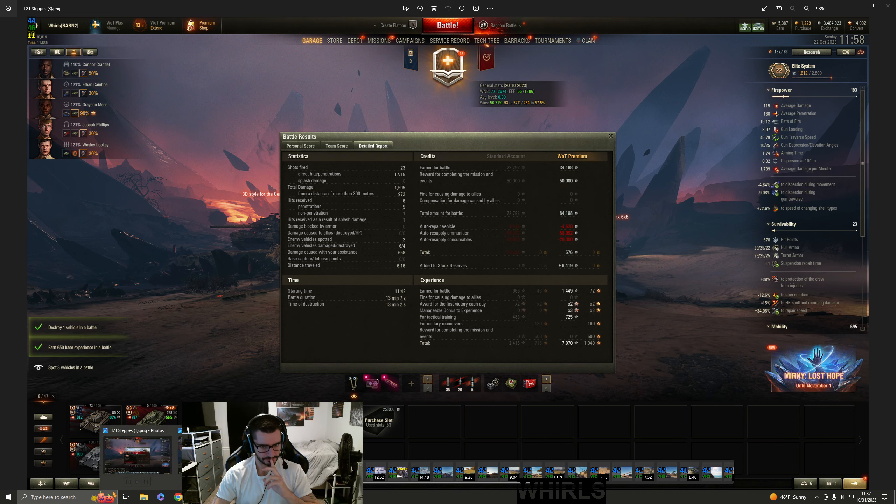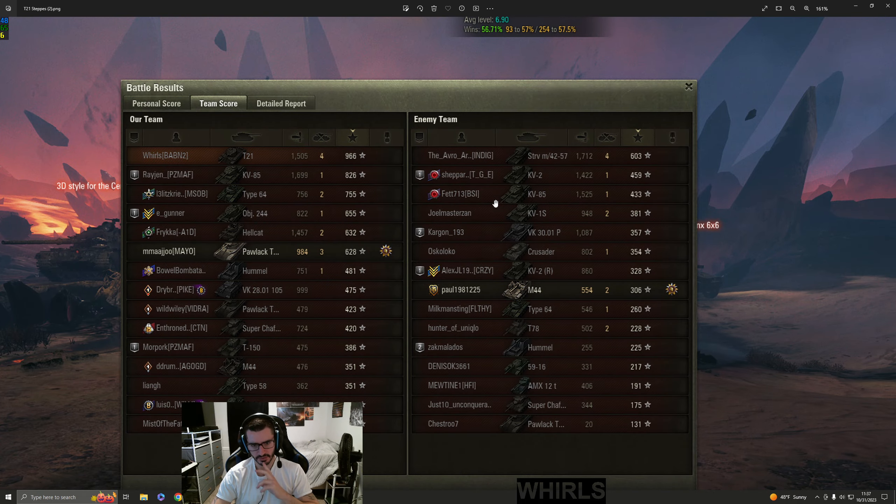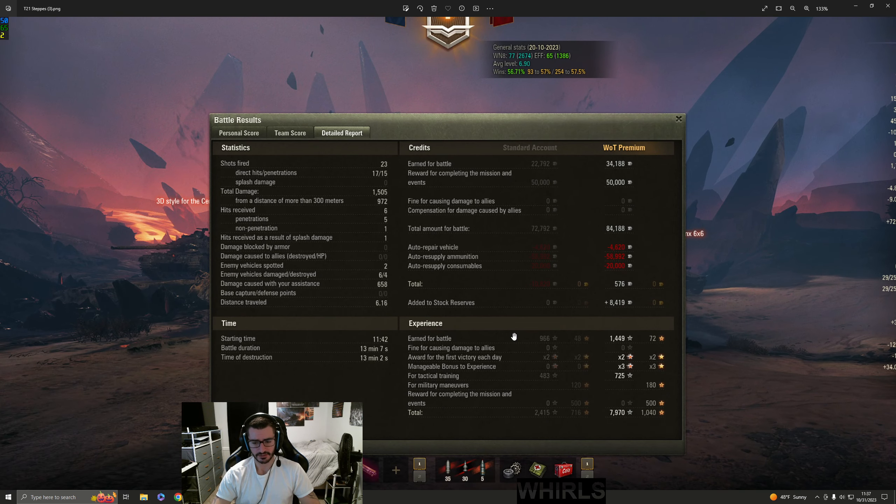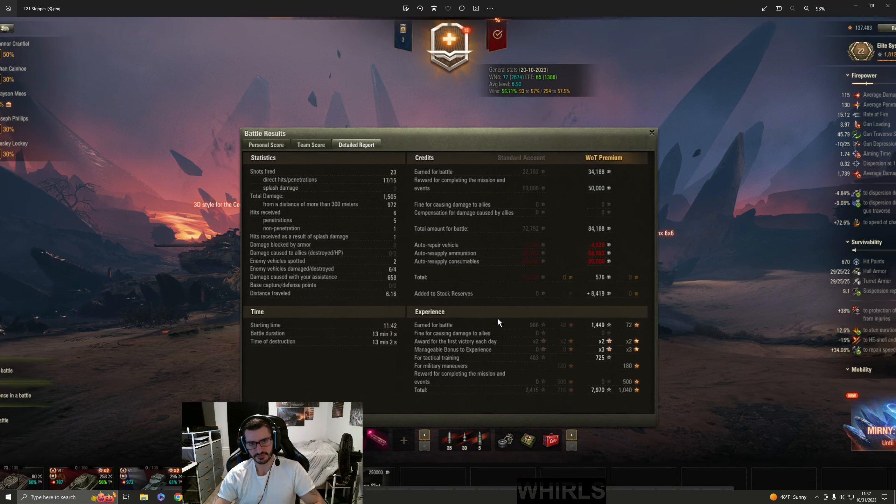Let me take one more look at the team score - the STRV player, shout out to that guy for watching my videos. Here's the detailed report. How did we win this game? Did we stay and fight and die, or did we run away, live to fight another day, let the team push in, clean them all up and carry? That's how we won. Conserve your HP, stay alive, run away when necessary, and carry the game at the end. Catch you guys for the next one, take care.